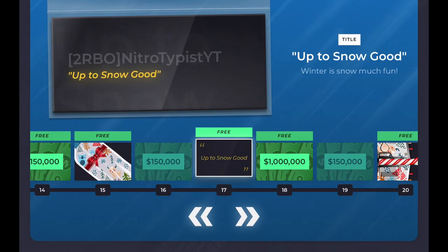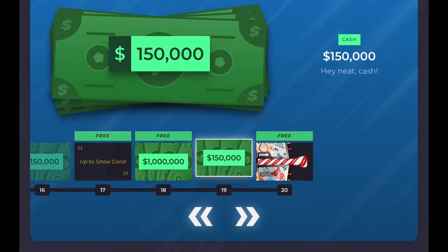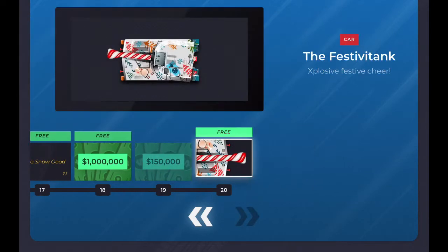More cash, and you get a title 'Up to the Snow' — 'Snow Much Fun,' they're playing with words. Then 1 million cash! And then more cash, and last but not least, it's a car — it's the Festive Tank, I think.